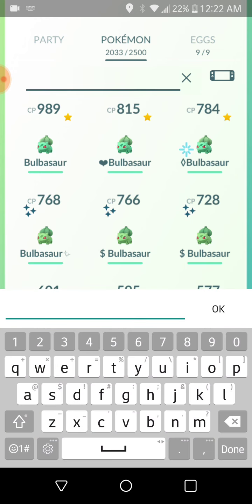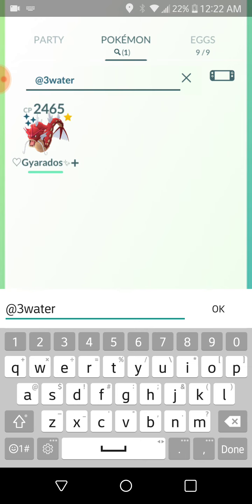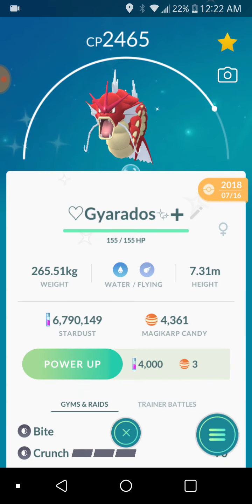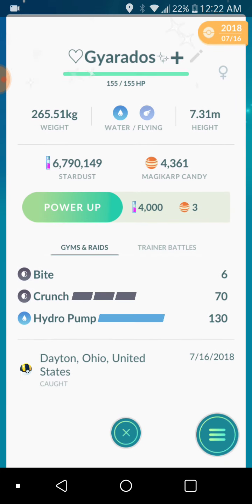Now there was a way before to search for the third move. Like water — I think you could do that. Here it is. So this one has a third move, and that's why I have a big plus on it. Its third move is Hydro Pump, which is a water move.